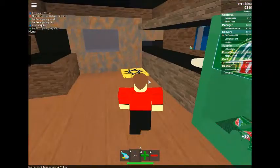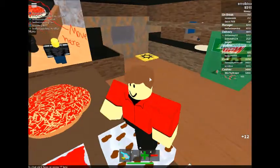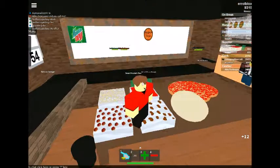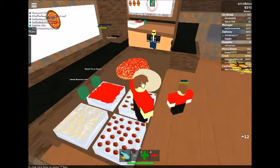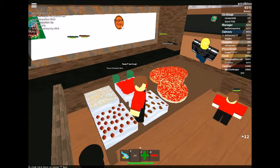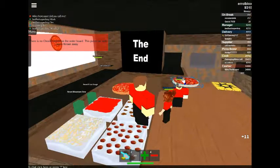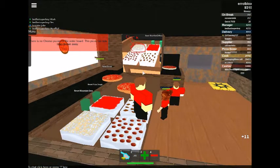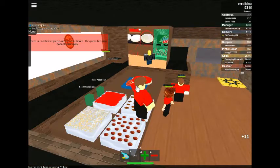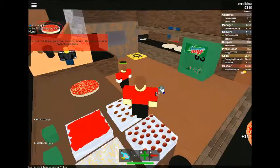Now for the job of being a cook, you first use the tool to get the pizza dough onto the desk, then add tomato sauce and cheese. Then if it needs pepperoni on the pizza, add pepperoni like this, and put it on the oven.